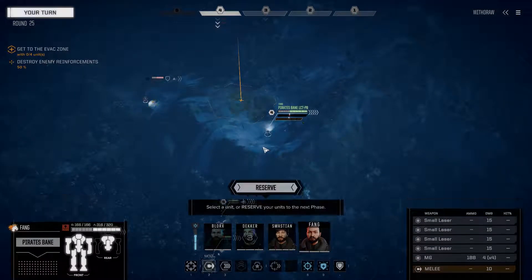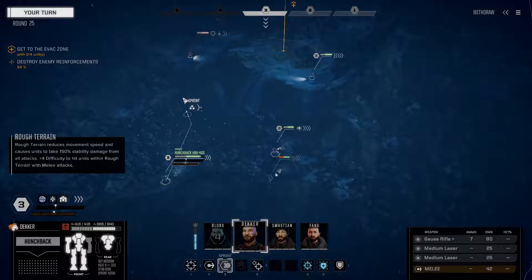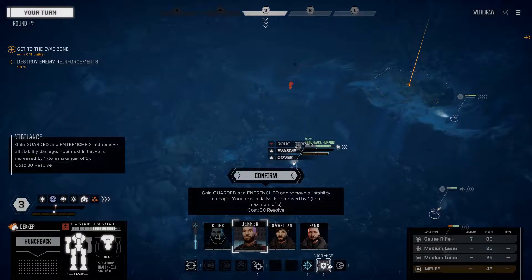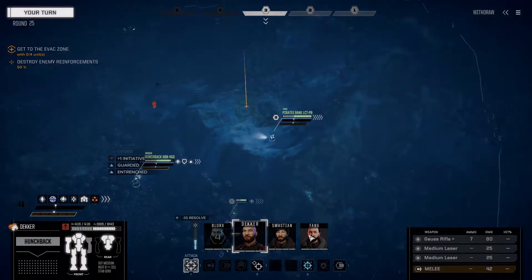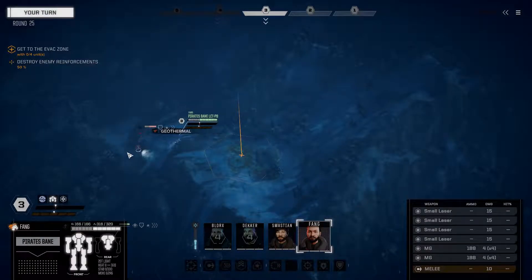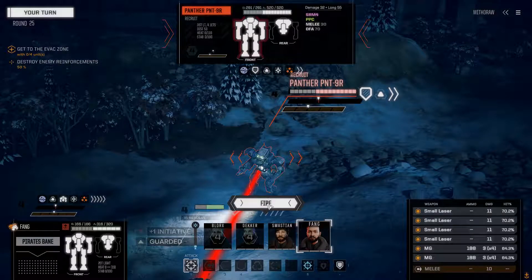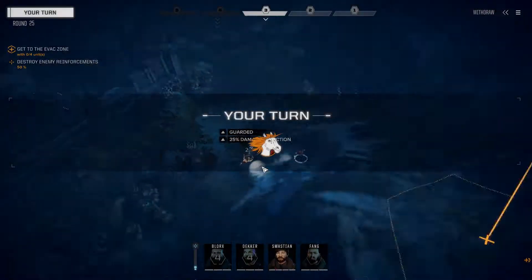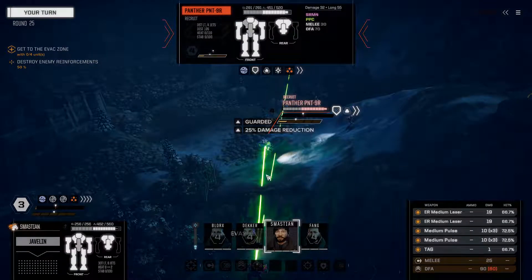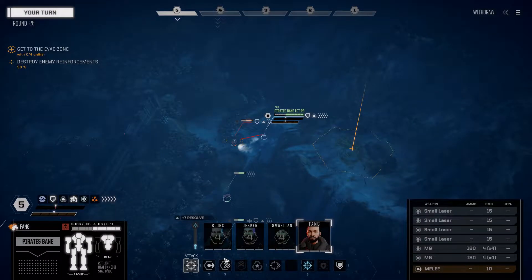Let's see if Decker can actually climb that slope. At the present rate I think I'll actually have to engage in combat with that Panther. We'll vigilance Decker - I want him activating in Phase 4. Fang, you're going to do similar things - vigilance as well. We're going to unleash the thunder on this Panther. At this rate, screw extraction - we're just eliminating all targets.